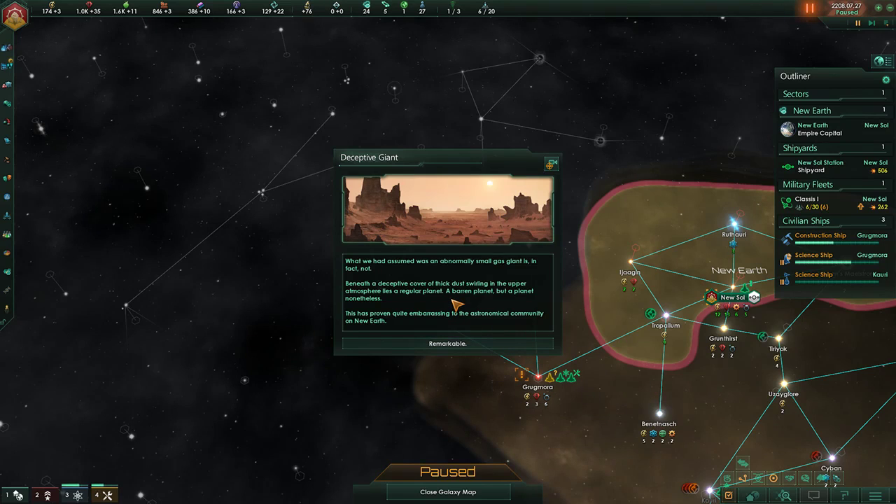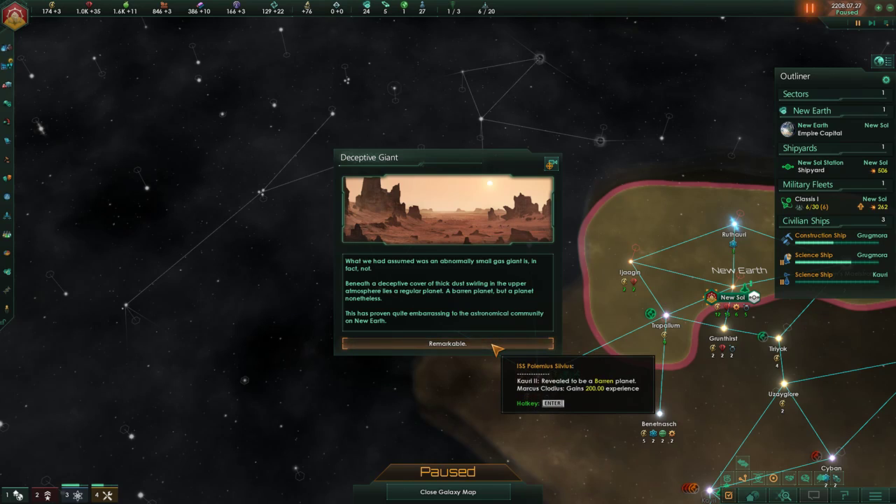What we had assumed was an abnormally small gas giant is, in fact, not. Beneath the deceptive cover of thick dust swirling in the upper atmosphere lies a regular planet — a barren planet, but a planet nonetheless. This has proven quite embarrassing to the astronomical community on New Earth.